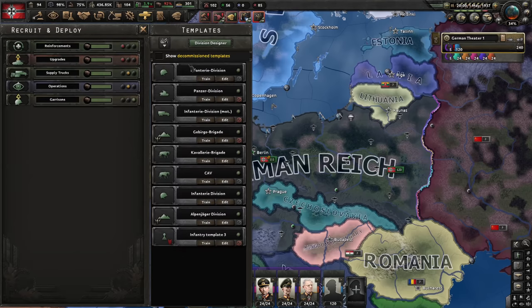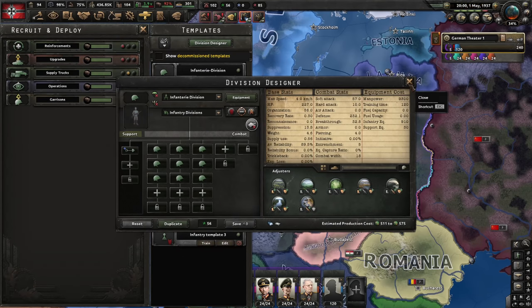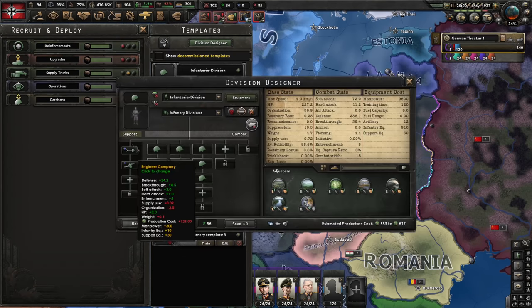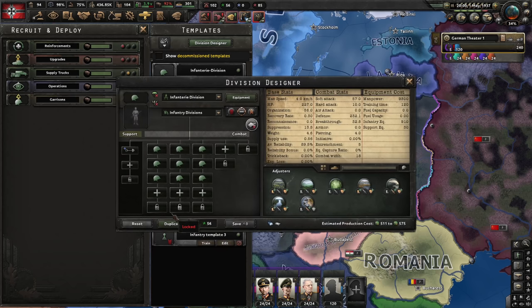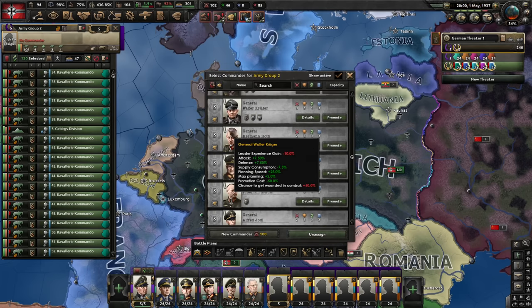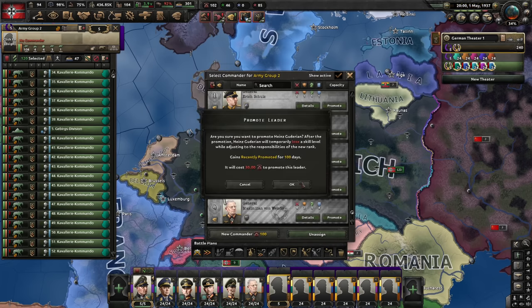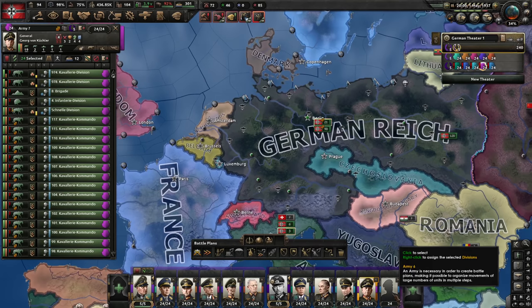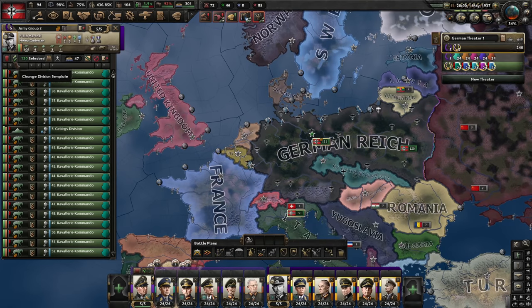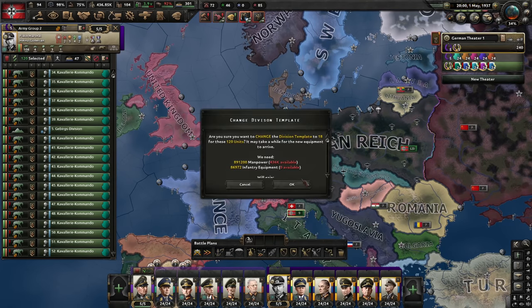War economy is active. Troops are in the field — time to start creating our templates. Let's duplicate the Austrian template, which has one support company, since ours has two and we want zero. This is 18 width; let's call it '18' and remove the engineers. The second army group needs a commander — let's get Guderian. All my generals and field marshals are level 4, which is pretty powerful. Switching all units to the 18 template.